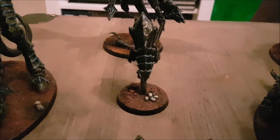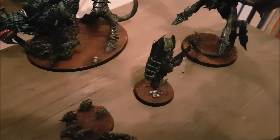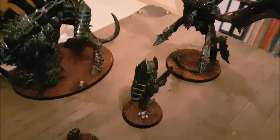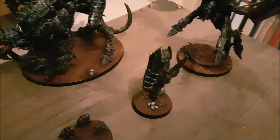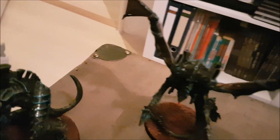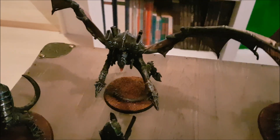For the Nid army, it is led by a Neurothrope. It is a Jormungandr army, so it has the Insidious Threat — which means it ignores cover saves for the Neurothrope and six inches around it, and everything that shoots also ignores cover three inches around it. It's going to be put alongside some Heavy Support.